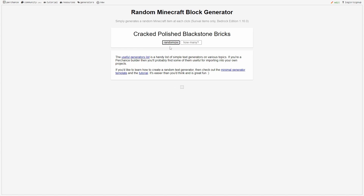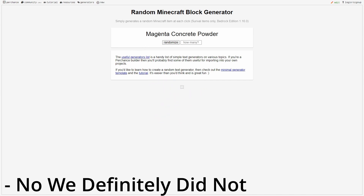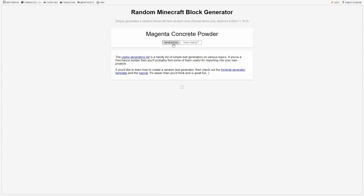The way this is looking so far, it's going to be a good one. Light gray glazed terracotta — not a fan of glazed terracotta, so this may have ruined it, but we'll see. Two more to go. Magenta concrete powder — I think we had that in episode one and we've managed to get it again, but that's fine.